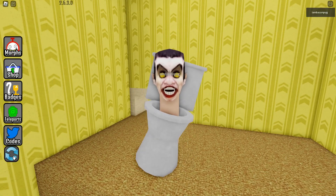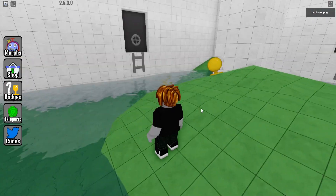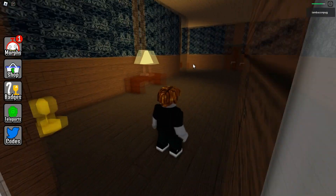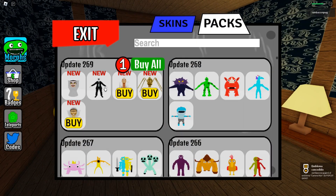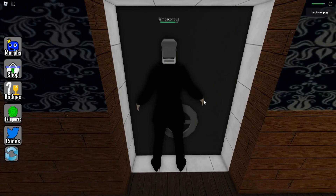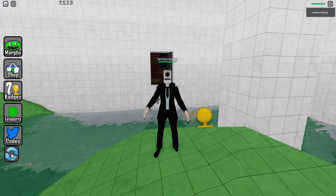For the next one, let me respawn my player. Now we have to go over to the pool room — go here, go straight ahead, and open this door. When you open this door, take care with the monster, and turn to the left. Here will be the new morph. It's like the body of a man but with the head of a camera. It's so weird, but I think it's very, very good.